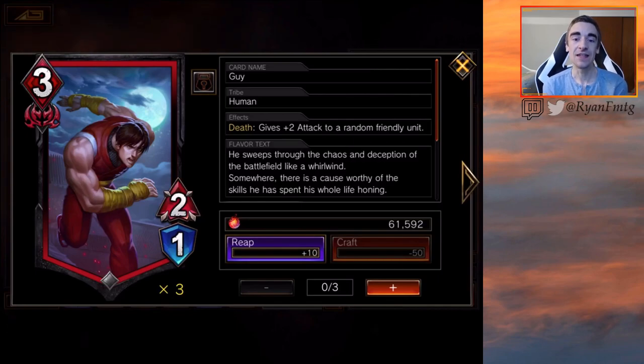First up is Guy. This is definitely the fodder or the food for Ascended because you want to sacrifice this. A 3 MP for a 2-1 is not good. However, this has the death trigger of giving plus two to a random friendly unit, which is like a pump spell. This still does the plus two attack if it dies — it does not need to be Ascended, but you really want to Ascend this. However, even thinking of this as food, I don't think this card is good enough, because just plus two attack is pretty low. There are pump spells that definitely do that or do it way better for 3 MP or less, and a 2-1 body is so weak. So I think Guy is a pass for me.